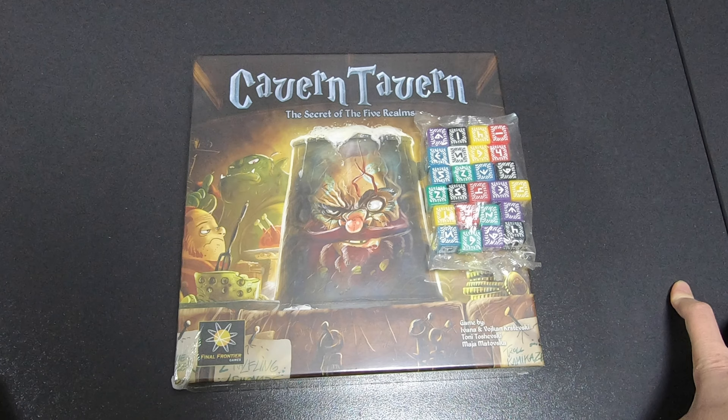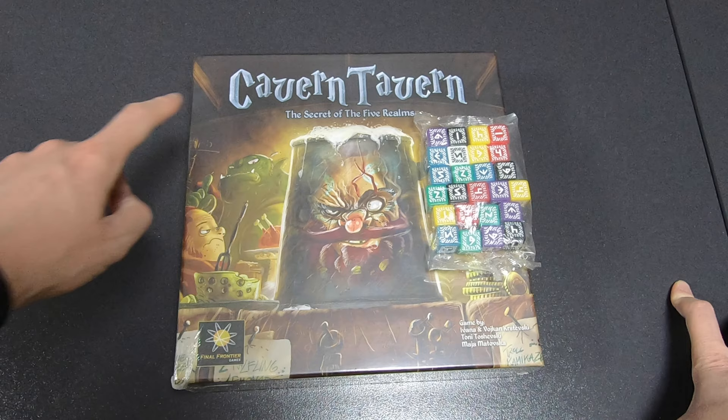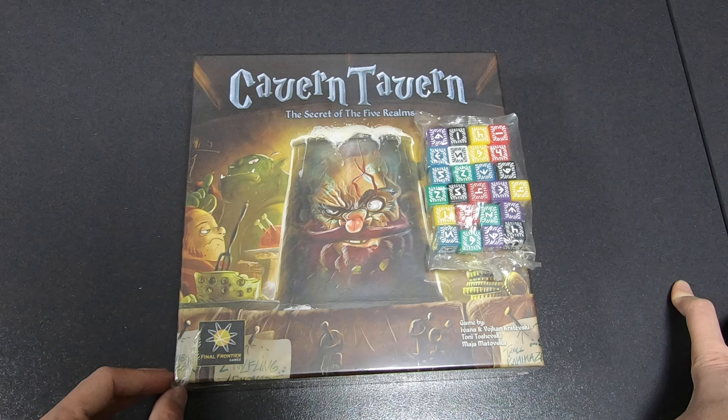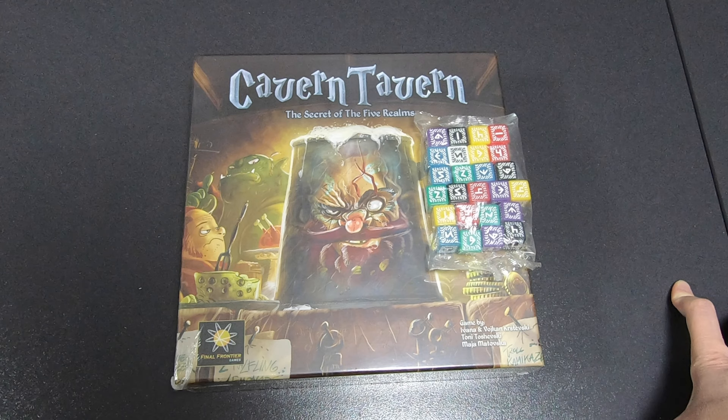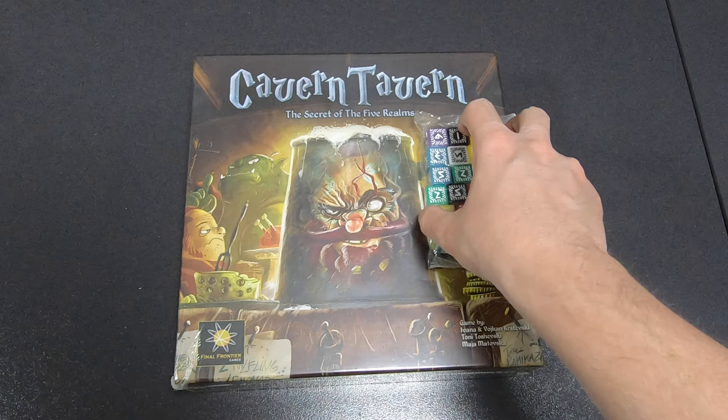Why did I get this game? I was playing Merchant's Cove, and if you watch that unboxing, you'll see that the back of the main board has a whole map with some names — one of them was Cavern Tavern. I wondered what it was, turns out it's a game. People compare it to Kingsburg, which I really liked, though I did sell the original. This seems to be in the same line, so I'm really curious.